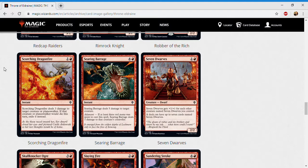Next up is Searing Barrage — four and red for an instant at common. It deals five damage to target creature. Adamant: if at least three red mana was spent, Searing Barrage deals three damage to that creature's controller as well — eight total damage for five mana. You don't want too many at five mana, but this kills almost everything and the three damage to the opponent could close out the game. It's an instant, which is awesome. I give it a B.